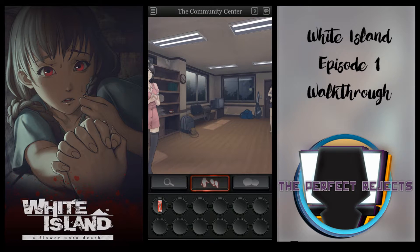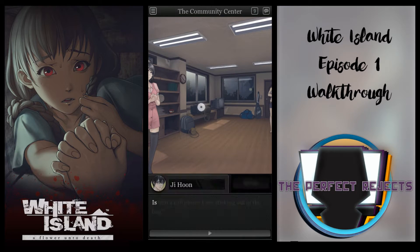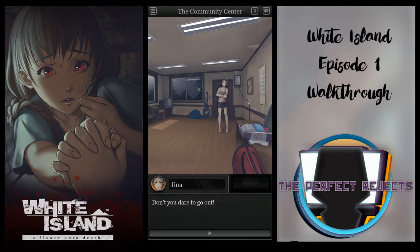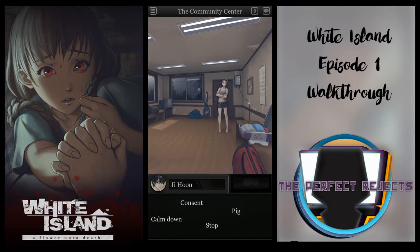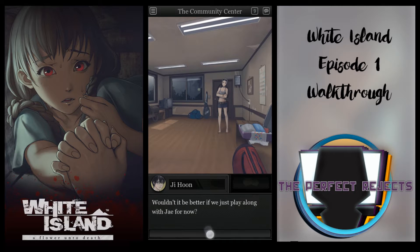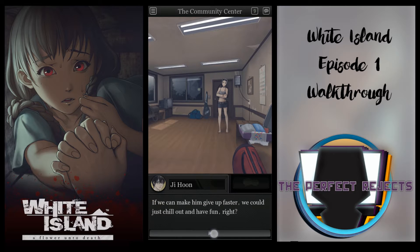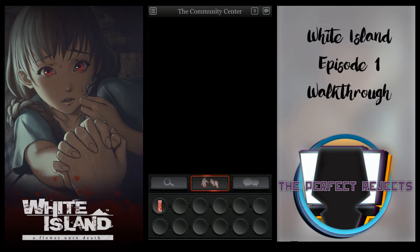What will be relevant in the next episode — let me see, it should be this one. This conversation will be important for the next episode. Other than that, there are a lot more things to observe in each place, but I'm giving you the most important ones to actually progress. Here you press 'consent' and 'give up,' and we'll proceed outwards.